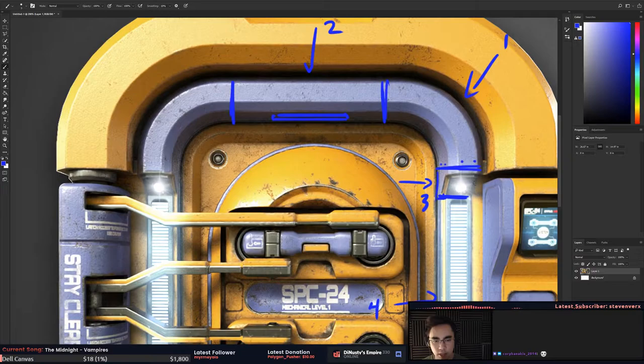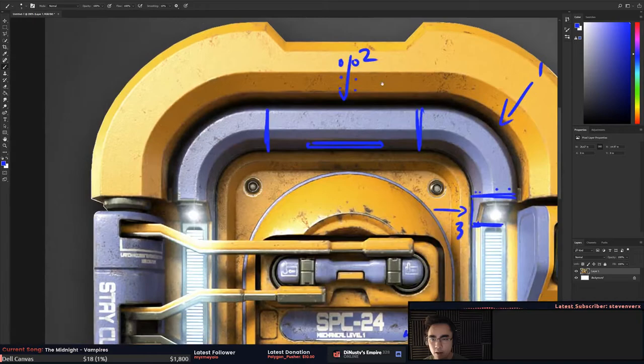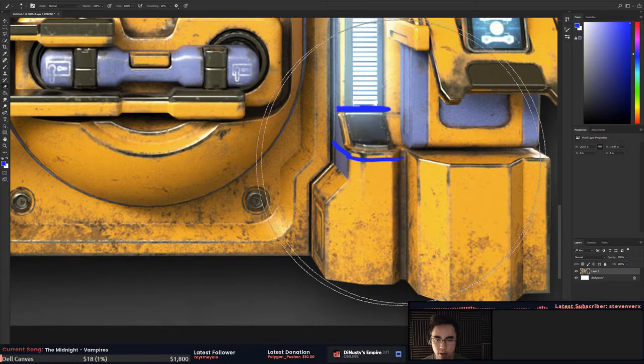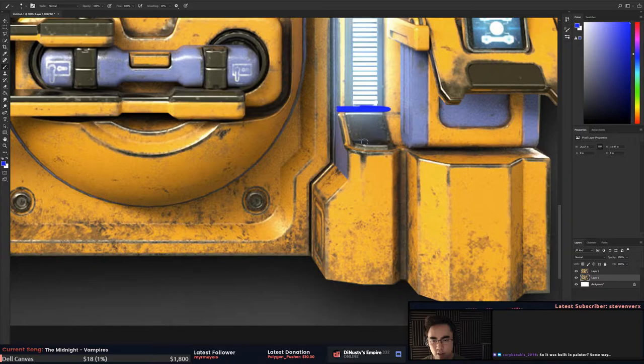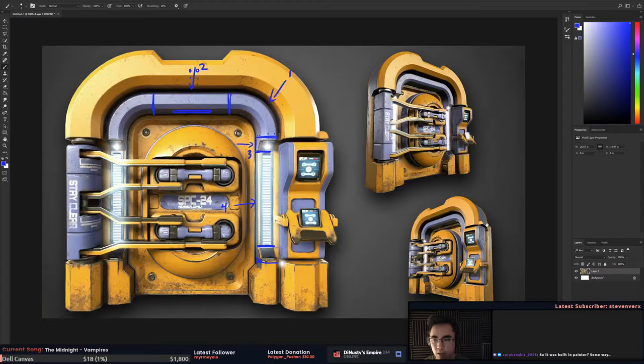Maybe something here would be nice - like an inset, a light, or an emergency light that comes on when something's wrong. Maybe bolts here, a big one up top. With how we're breaking this piece you can use that as an excuse to have nice seams where two pieces meet - a nice little gap that adds extra detail without going overboard. On the side it just needs those part cuts.